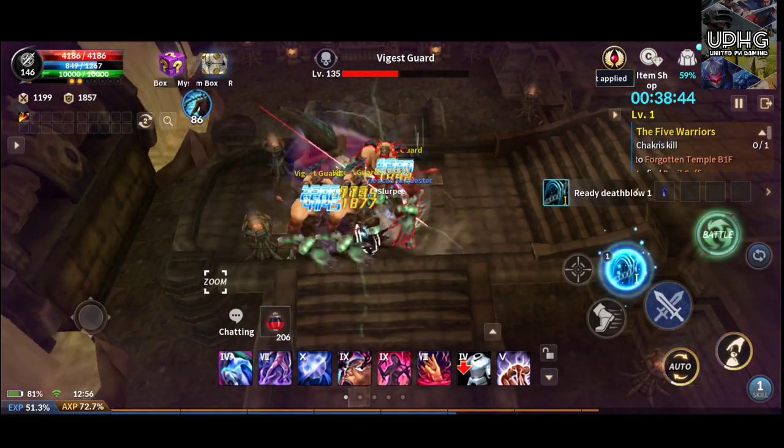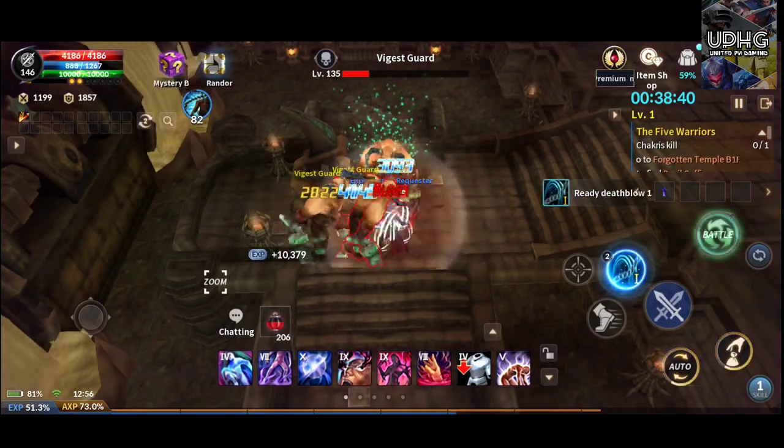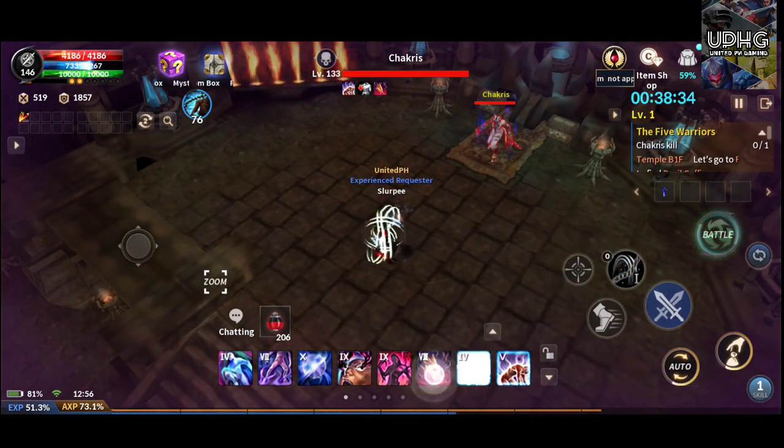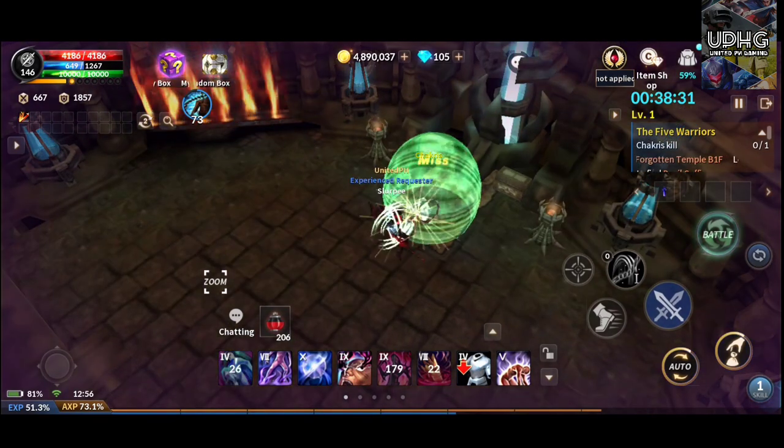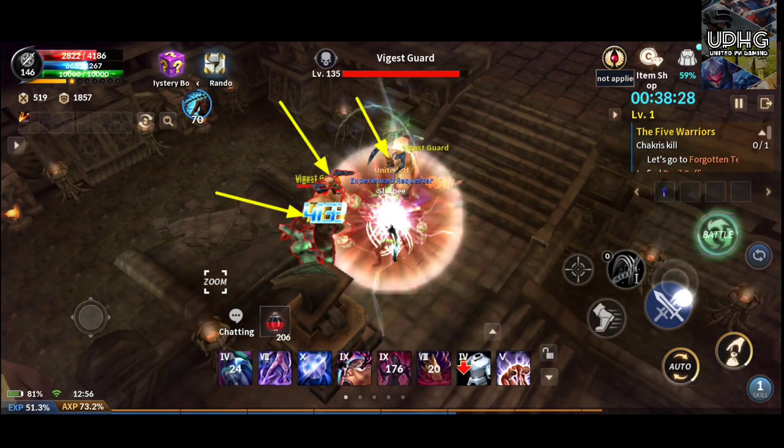This next boss requires you to kill him within a certain amount of time or he will fully regenerate. He will also turn on a shield occasionally. Once he turns on his shield, get off the platform to the stairs. Kill all the mobs that respawn at the stairs and then attack the boss again. Just keep going back and forth.